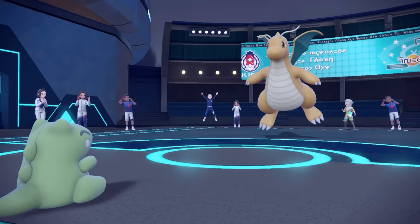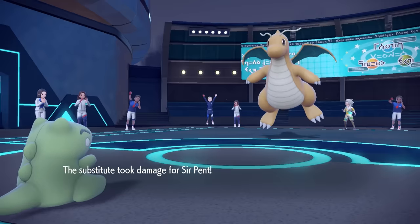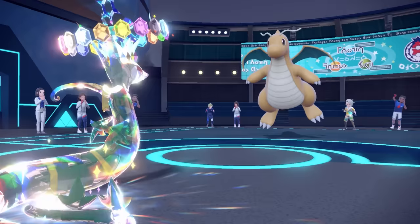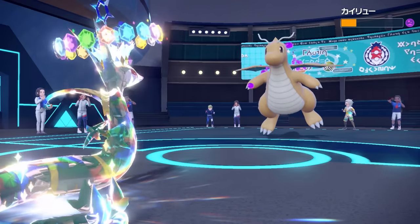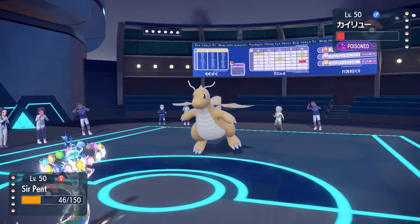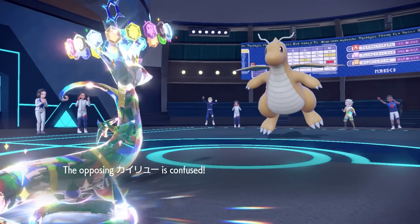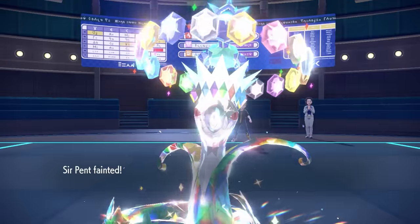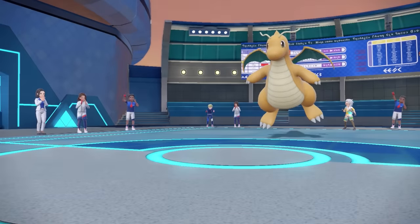If I can end this matchup with a Substitute in front of me, I can essentially have the upper hand against their Serperior and win the game. It does go for that Outrage and knocks out the Substitute — but the confusion kicks in and the Dragonite is confused as hell. It's kind of a roll: if they hit themselves in confusion, I get a free Substitute and they die to their own Poison so I don't have to take Life Orb chip. They go for Extreme Speed and actually break through the Confusion, taking care of my Serperior — but the cost-to-reward was worth rolling that confusion chance.